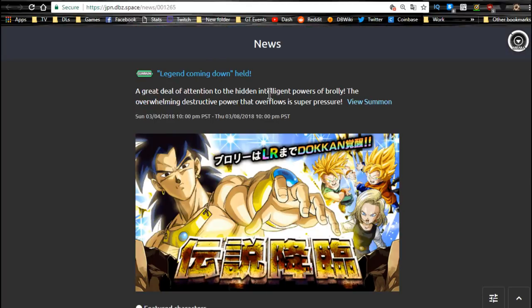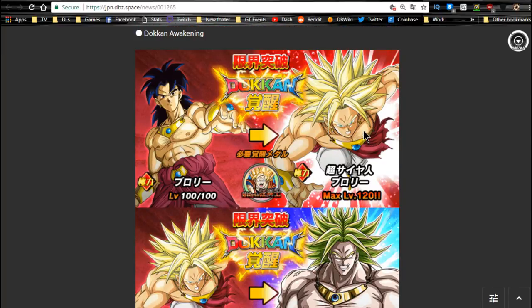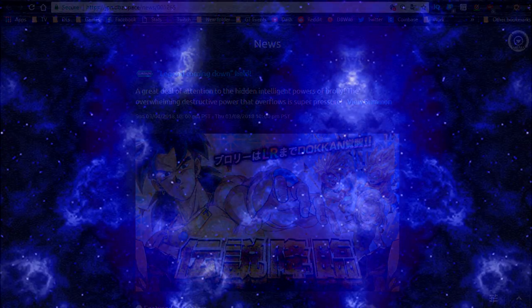Last but not least on the JP side, the LR Broly event banner runs until 3/8 — that ends tomorrow. LR Broly is available on this banner, so if you're a world tournament player, definitely recommend it. Outside of that, we should be getting the Extreme Z Awakening for the Strength Broly — the OG one — and when that happens, he should be able to take on the world tournament without issues. Anyway guys, that's it — that's the weekly grind for this week. Thank you for joining me, make sure to subscribe if you're new, and I'll catch you all later. Peace.